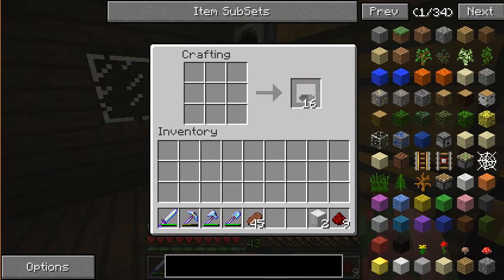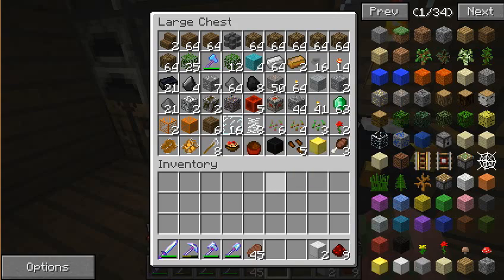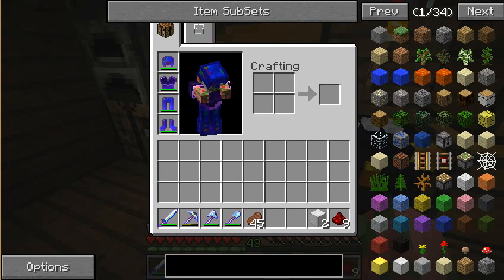Bullets — whoa! I want some bullets. I don't know what those are, so I'm actually not going to put them in here yet. But when I do find out what they do, I will put them in the ender chest.